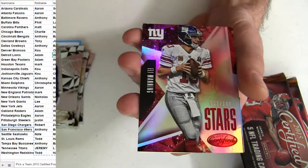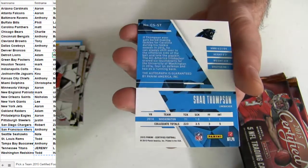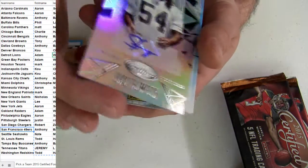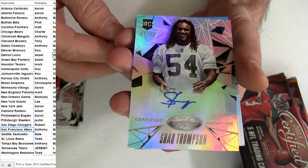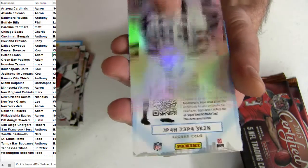Pitt — a couple of base on top. Stars 199, Eli for the Giants. Lee snagging them. Shaq Thompson going to be a Carolina pickup — Matt, number 299, taking the Thompson rookie. Hit spreading around a little bit.